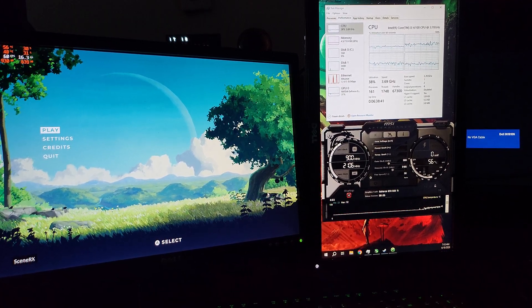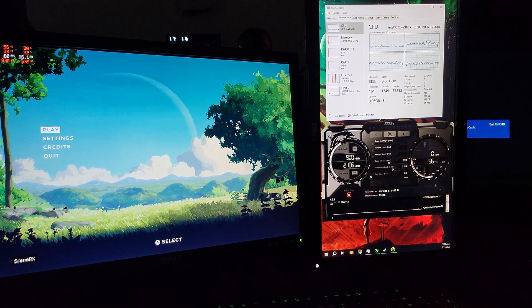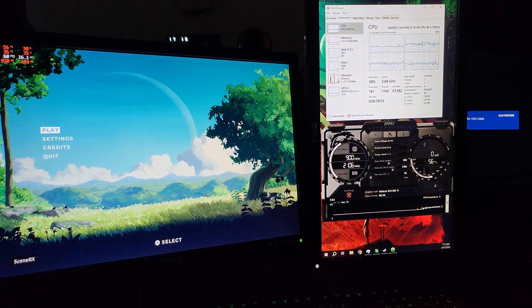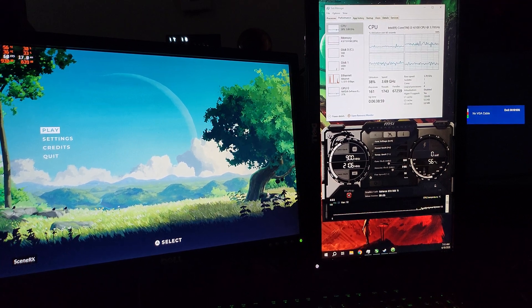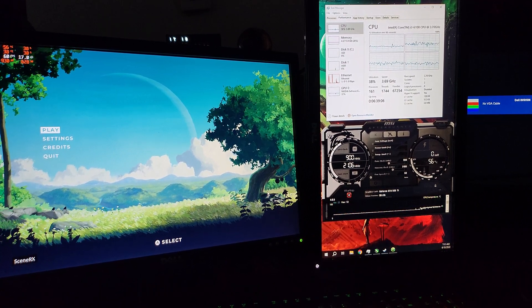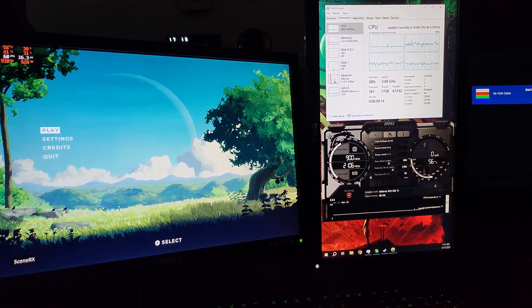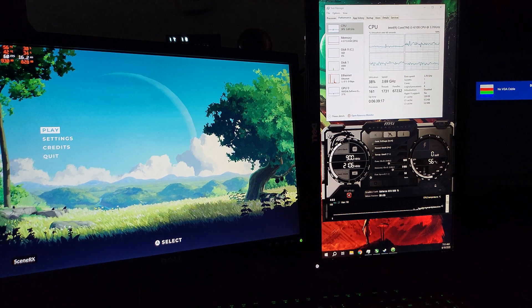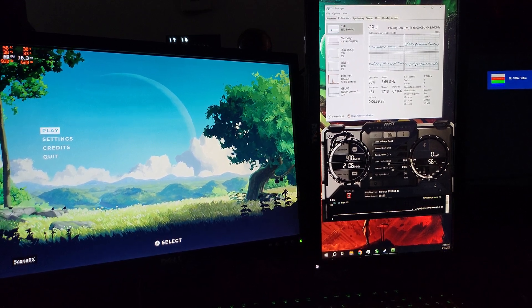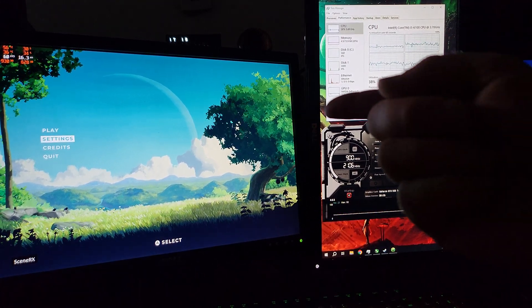What's up guys, hope you're doing fantastic. So I have an i3-6100, it gets up to 3.69 GHz, on a 560 Ti. I'm going to be putting a 1060 3GB in here in a couple days, so this is just temporary. 16 gigs of DDR4 Corsair Vengeance at 3000 MHz. It's a dual core with hyperthreading, 500GB hard drive, 500GB SSD as the operating system.